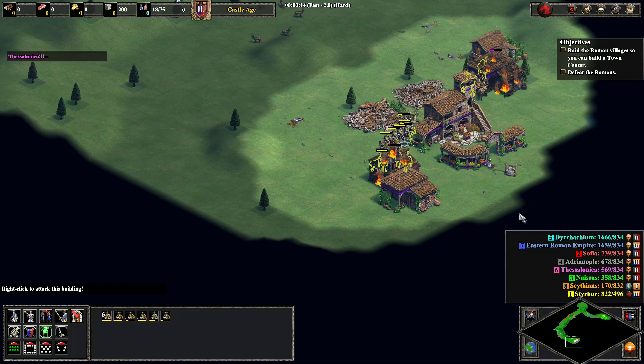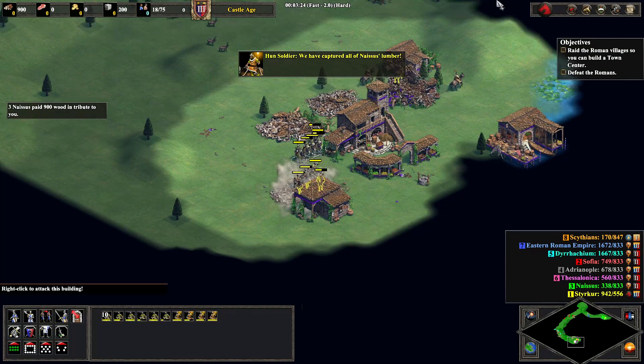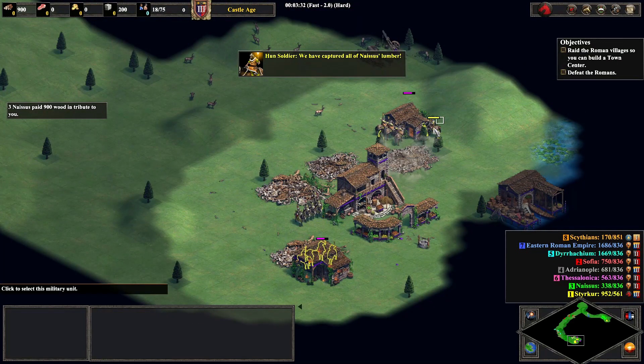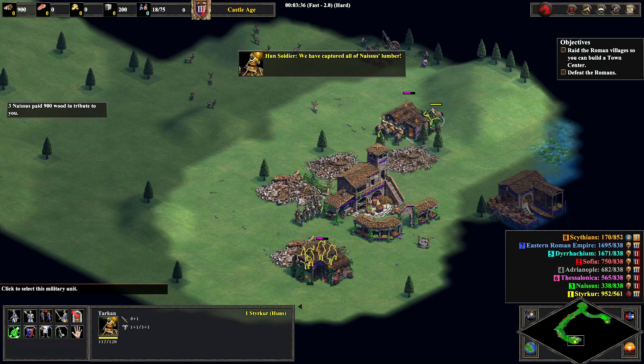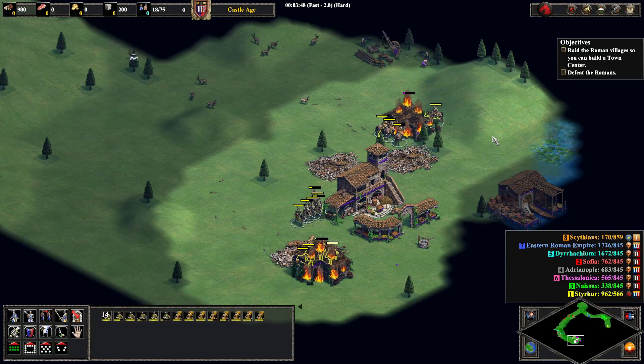All we're trying here is to conserve Tarkin HP and have enough of our archers alive to complete the next objective. Overall, this fight at Purple's base went pretty clean for me. I even moved up to get some downhill hits on that house to finish it off faster.